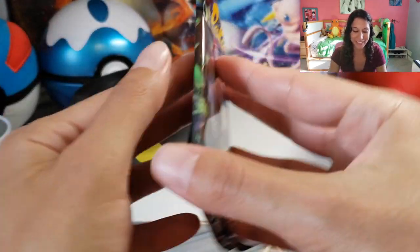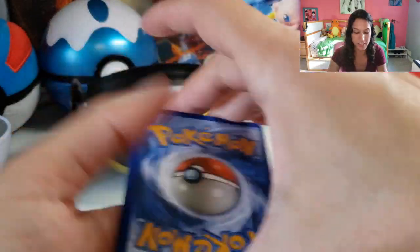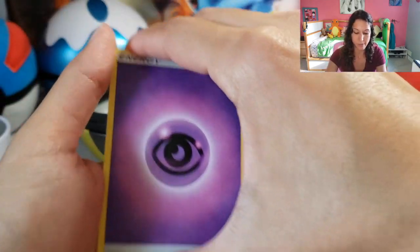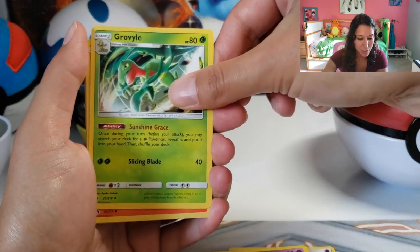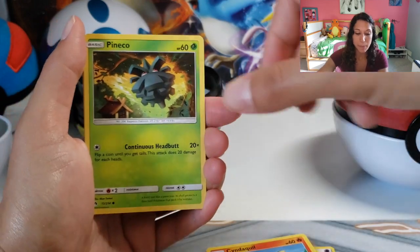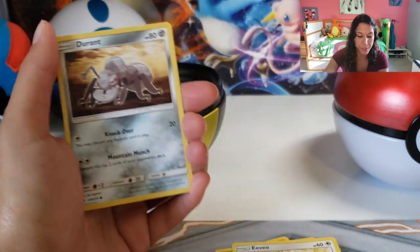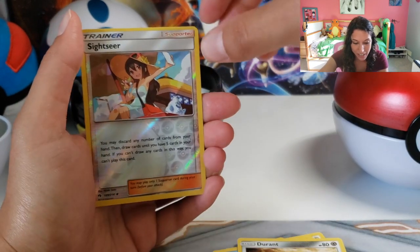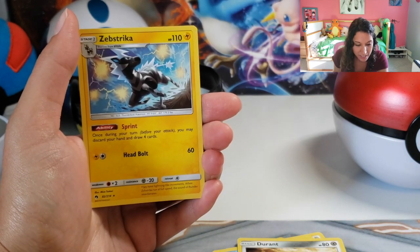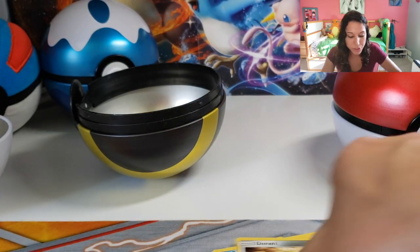Let's do Lost Thunder first. Let's see what kind of stuff we're going to find in here — I haven't opened too many of these yet, actually. We've got some Psychic starting off. Lampent, lighting the way for us. Corviknight, Cyndaquil, Pichu, Pikachu. Eevee — aww. Bruxish, look at that hardcore fish. Durant, Durant. Ooh, Sightseer — reverse holographic, that's a pretty nice looking card. And Zeraora, Zeraora. Not holographic, but still really cool looking cards. Not too shabby for the first pack.